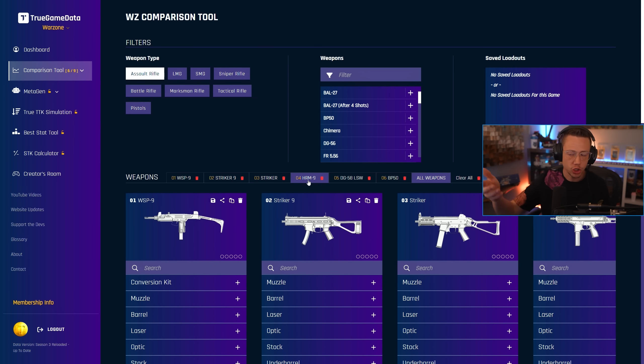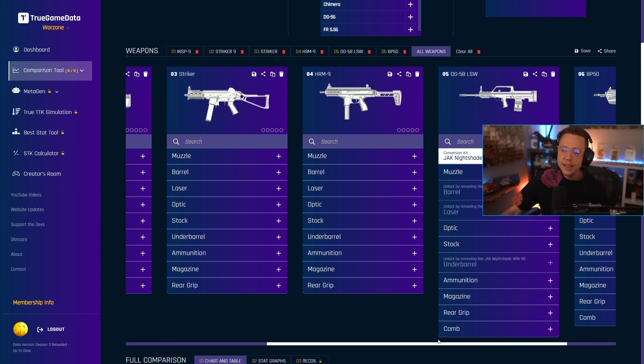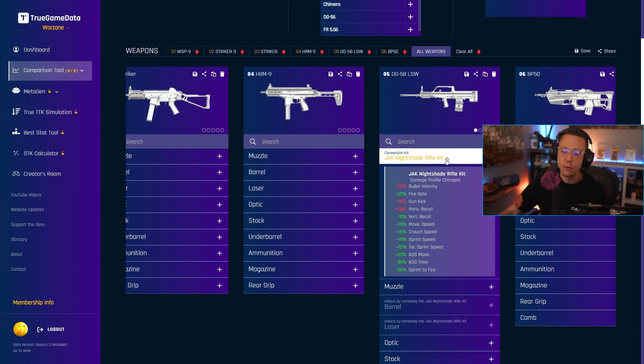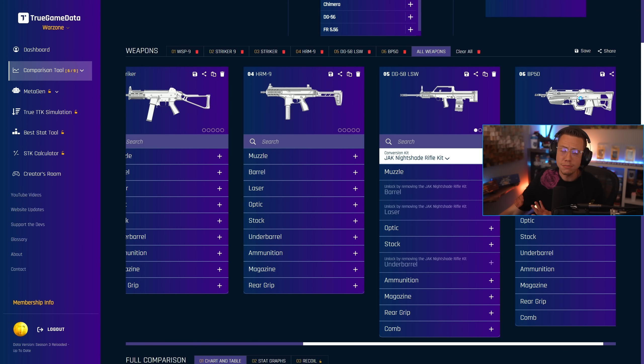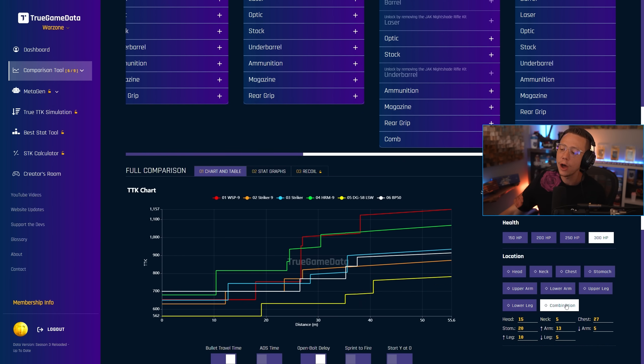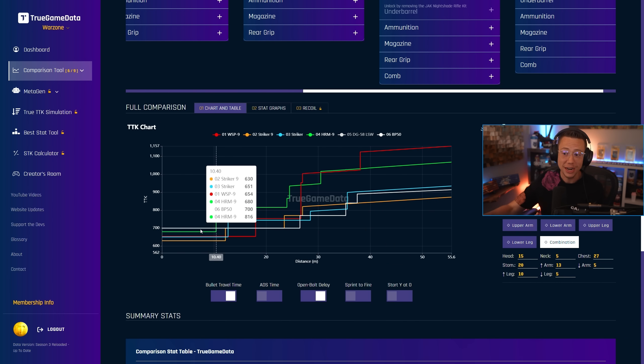I wanted to compare the HRM on this graph to show the DG58 LSW — spoiler alert, that's what we're looking at here — because when you put on this Nightshade Rifle Kit, which is the SMG kit for it that decreases velocity, adds in control, but goes crazy on the mobility, and the fire rate is a game changer. I also have the BP50 on here as a close range rifle. And when we go through and look at 300 health and combination shots for time to kill — wow. Is this graph obvious or what?